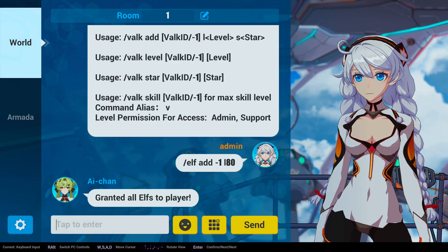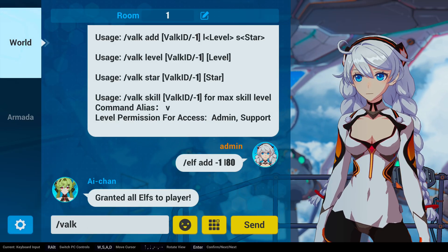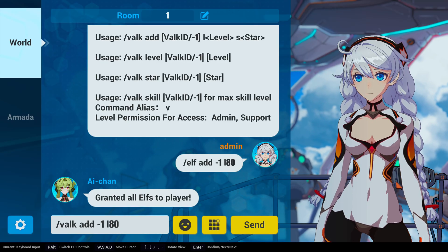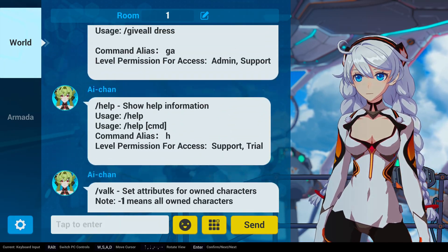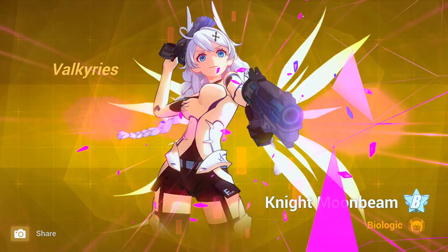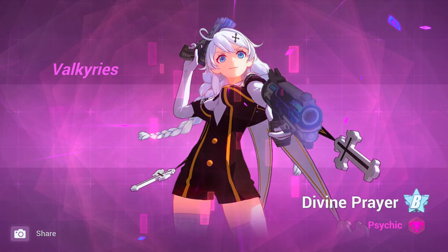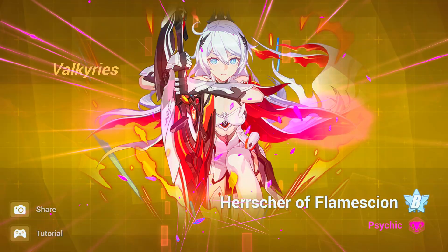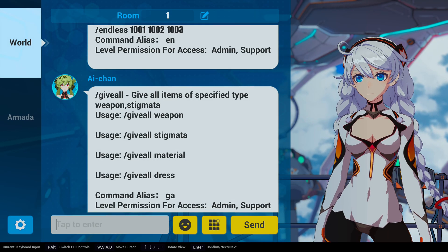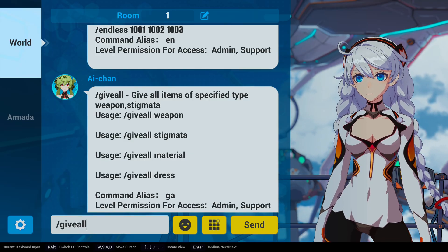Now we want to do the same for the Valkyries, so type the corresponding command. Once you've done that, you need to click on every single one of them, so this can take a while.